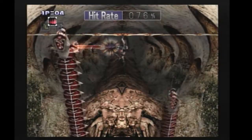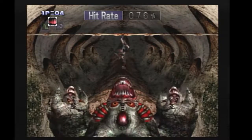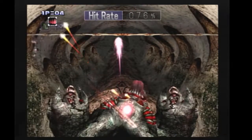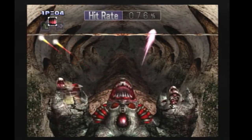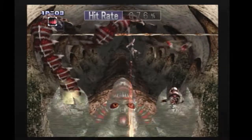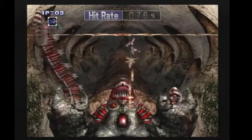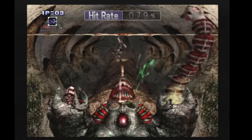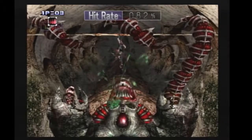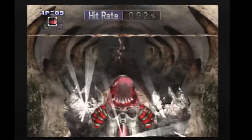If I had died at any point with this route, I would have to kill extra things for hit rate. The things you can kill for hit rate are the eyes, which give 3% each, and the arms, which give 4% each. So there's a lot of leeway space for deaths in this stage. Just to make sure I get it, I use machine gun to make sure I don't kill the head part quicker.